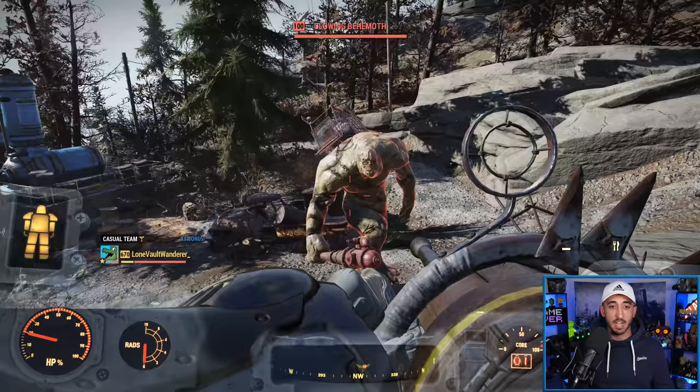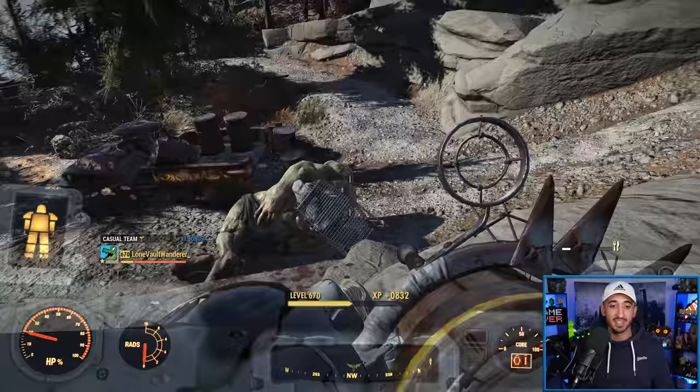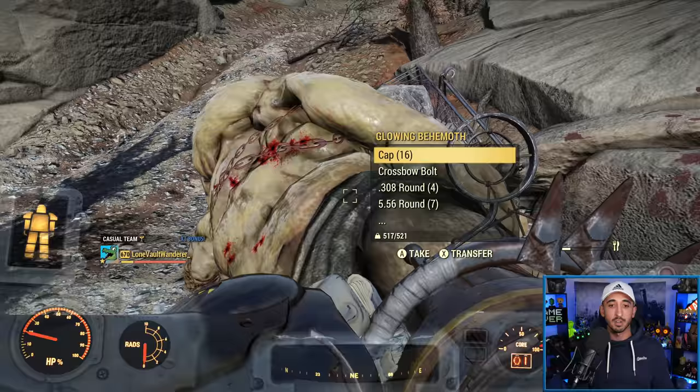So not a VATS build either, but let's just see how quickly we can take this guy down. Remember, level 100 — and just got wrecked. I was using staggering perk cards as well, which is why the Behemoth just went down. Pretty quick — not as quick as other weapons, as I said, but this is going to get the job done.